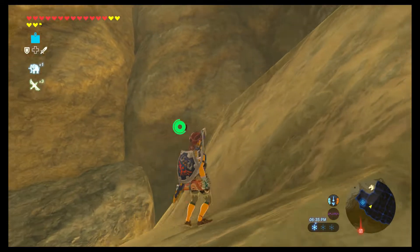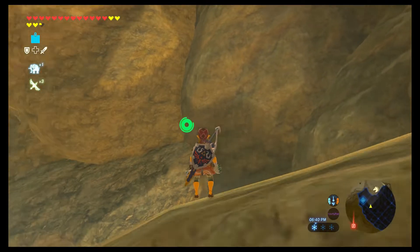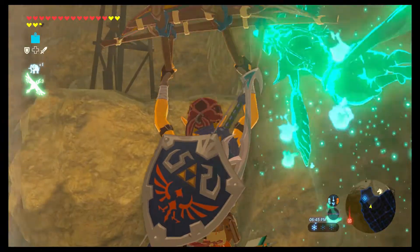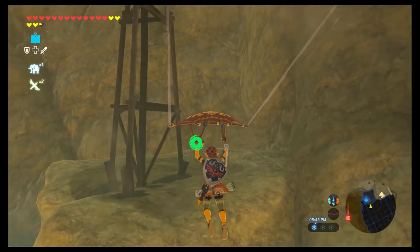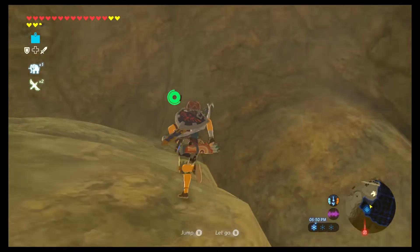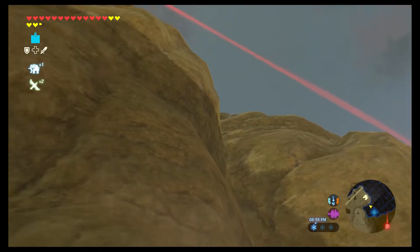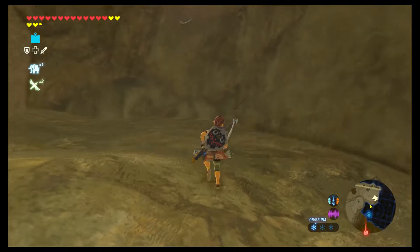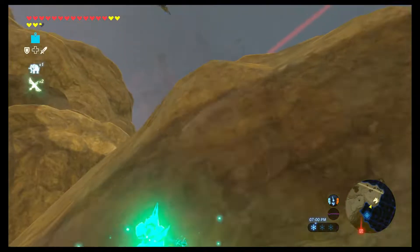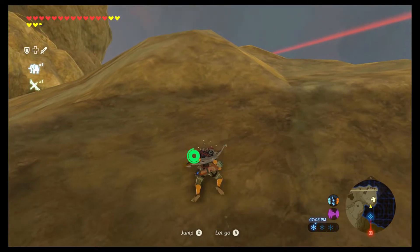We'll use Revali's Gale for the first time here. Let's climb up a bit, hop, and use Revali's Gale. We'll glide over - there's not really much of a ledge to grab onto. Let's use Revali's Gale one more time since we won't really need it anywhere else in this episode. This may be a ledge we can stand on - probably not now that I look at it.